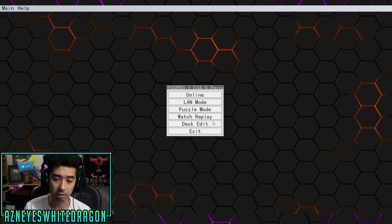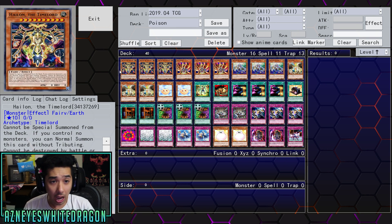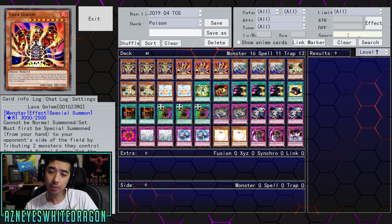Now that you guys have seen it in action, I want to give a lot of suggestions for this deck — thanks Questran for sending it in. I think you can make this deck a lot better. First off, we have Hailon the Time Lord. At the end of the battle phase, if this card battled and your life points are lower than your opponent's, you inflict damage to your opponent equal to the difference. There are several Time Lord cards over here.